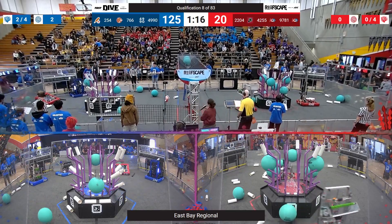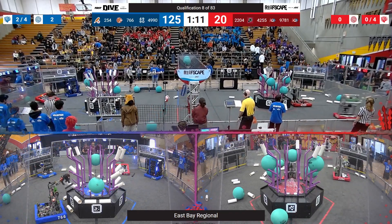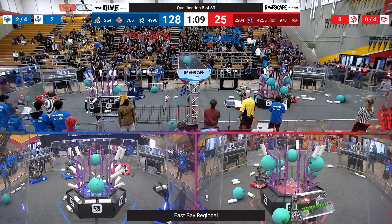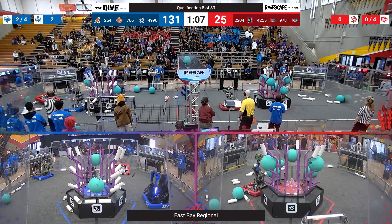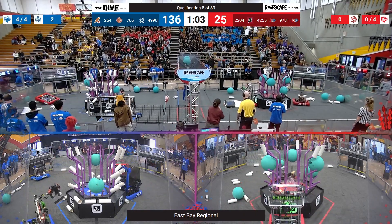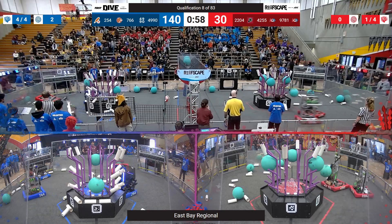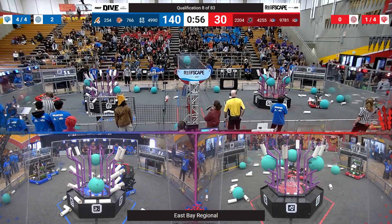Unfortunately, it looks like 9781 is still a little bit high-centered, not on the move for the red alliance. Seems they are stuck in place for now, their alliance partners working to make up some of the difference. Looks like we have Robodores removing algae, bringing up a few more branches, while their alliance partners 2204 score again on a level four branch.